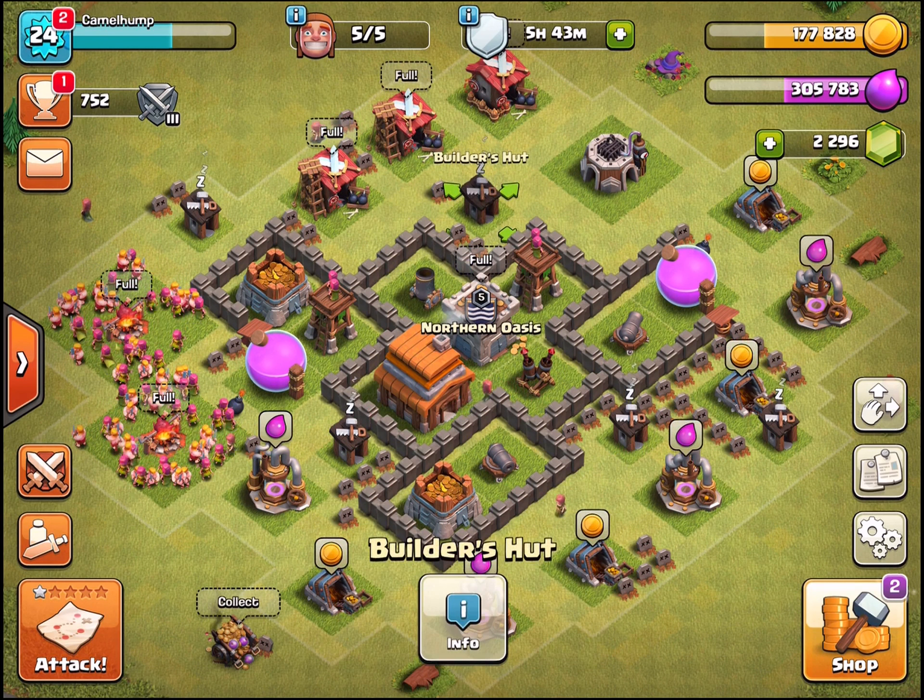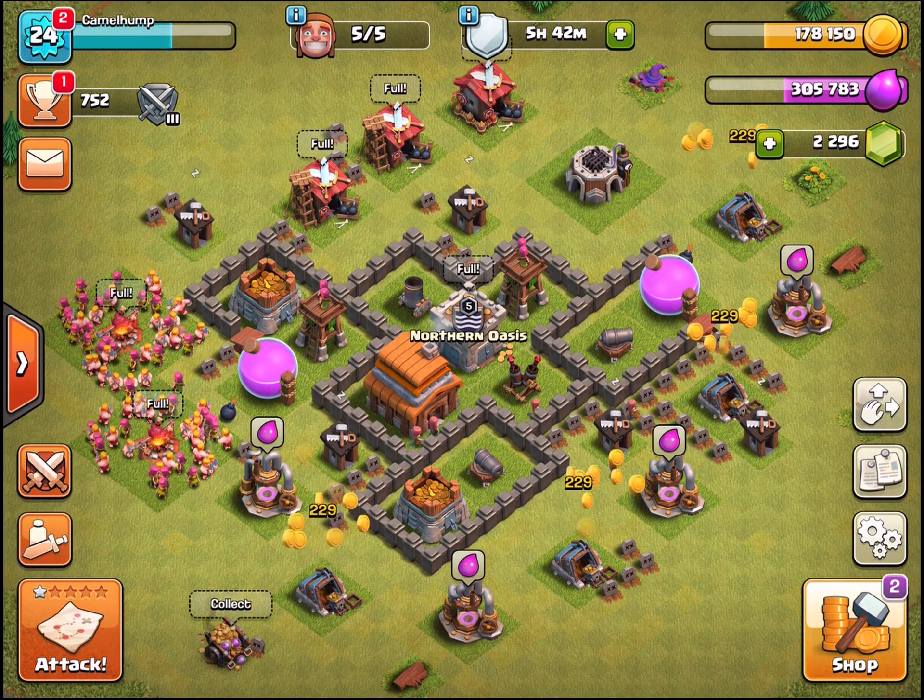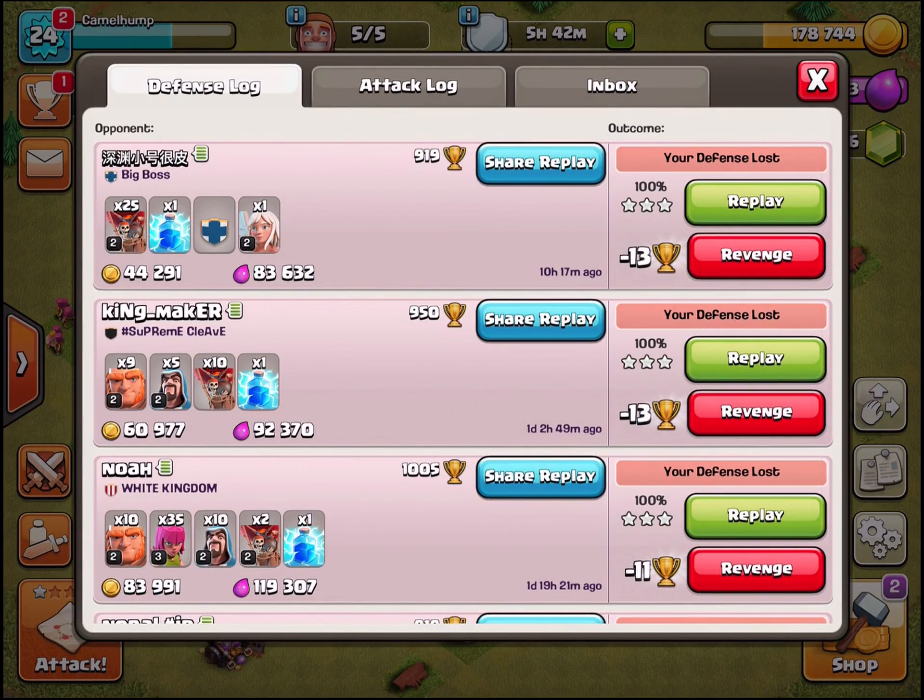Everywhere else is pretty good — they'd have to destroy at least one building to actually break in. We don't have enough buildings to really spread this out, so we are giving away a lot of percentage in battles, but we're trying to protect the main loot which is the storages. Protecting the clan castle troops is the best way to do that. I want my important stuff in the middle: clan castle, town hall, air defense, and mortar.